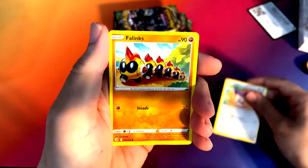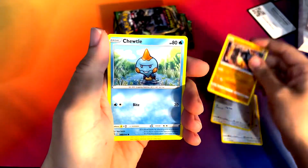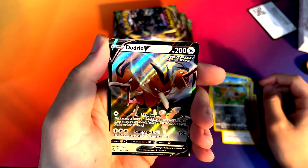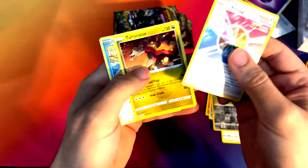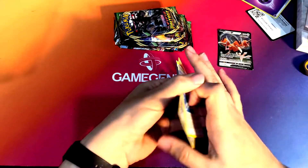Let's get a little closer. Onix. Scyther. Clefairy as a reverse. And nice — Dodrio V. Cool. Energy, and those are uncommon. All right, that was our one Fusion Strike.